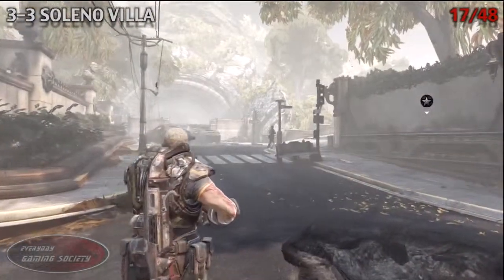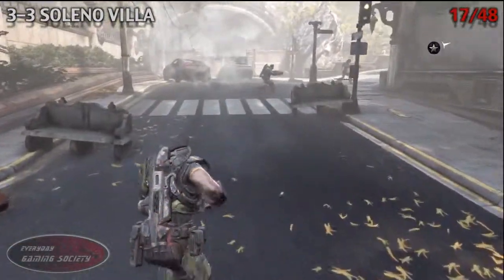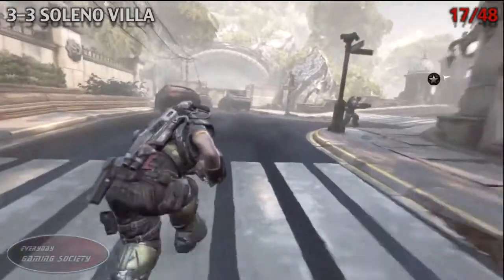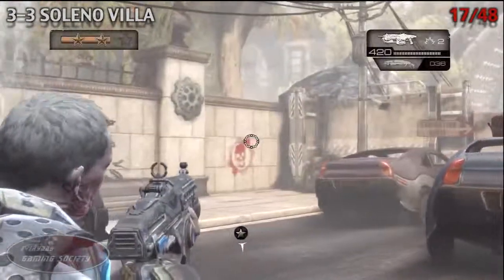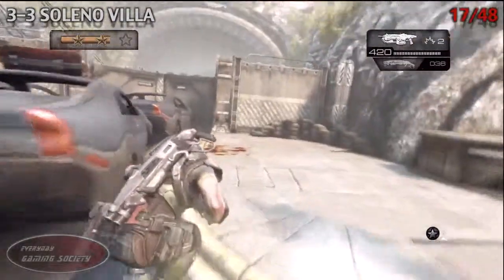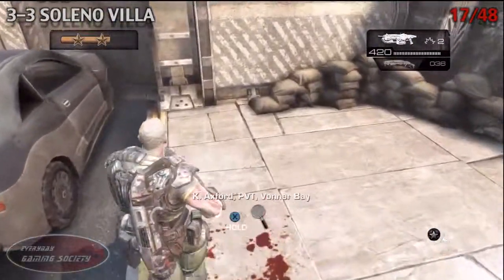Number 17 is the second villa. It's going to be towards the end of the level — go near the fire hydrant that's fueling out water. Go to the right of the abandoned cars, and then you'll be seeing your cog tag right by the blood, as usual.